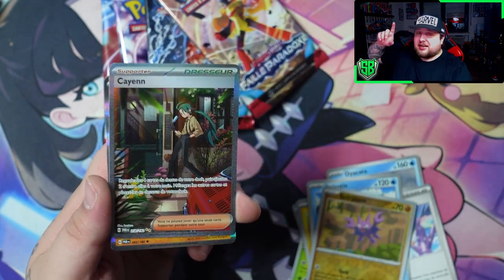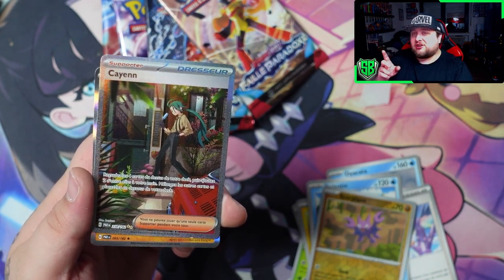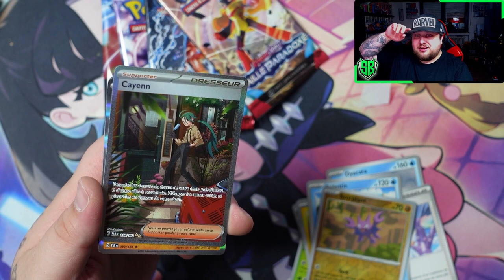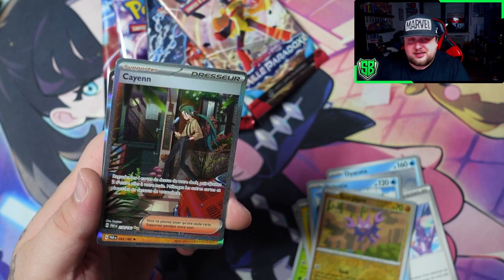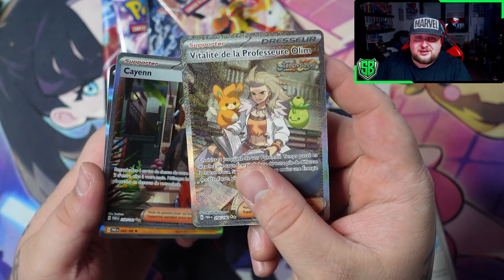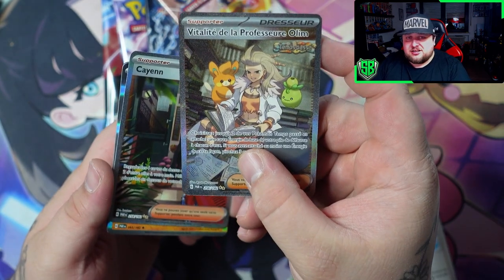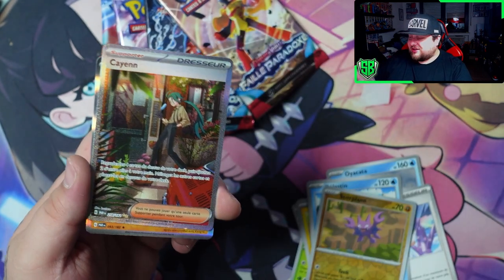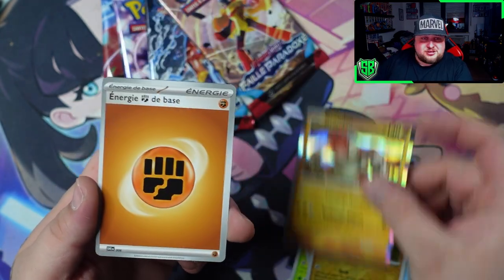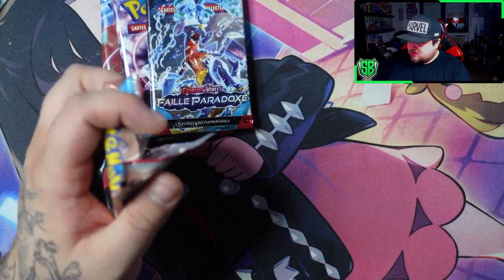Actually this is my second special illustration rare trainer card that I've pulled. On my way home I stopped at a gas station and they had Paradox Rift packs as well, and I got one pack and I pulled the professor from the ancient saga of Scarlet and Violet. So that's very cool — we now have two alt-art trainer cards so far, which is awesome. And we got an awesome looking Groudon there. So this is already better — still only two pulls but it's already better.